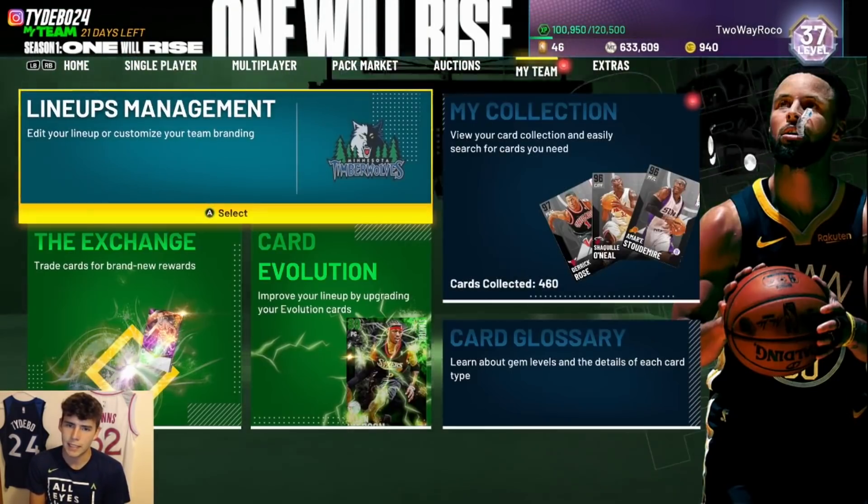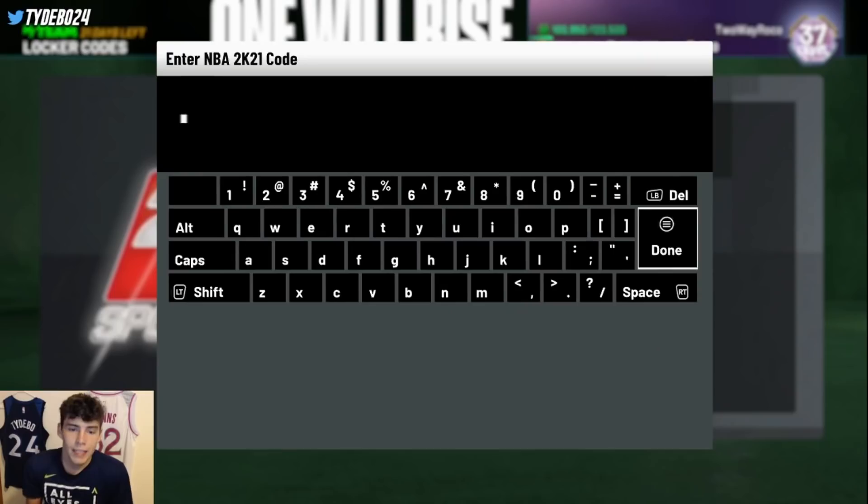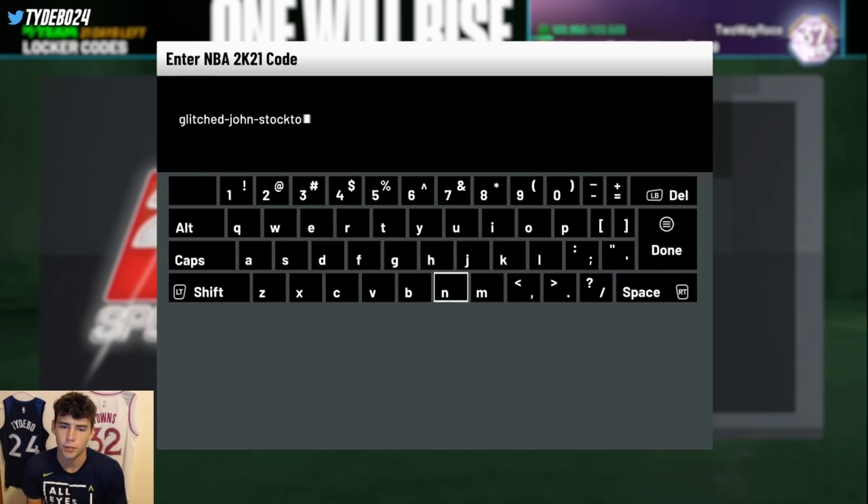I don't care what limited game mode it is — give me my token ring and that's all I care about. Let's check for locker codes. We did get a locker code yesterday that you guys need to type in if you haven't yet — it is the glitched John Stockton code. These are free and very important to type in, especially if you're no money spent.